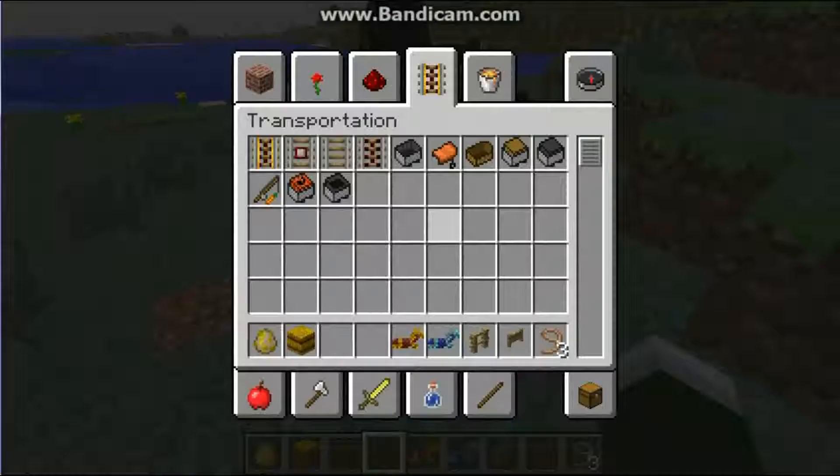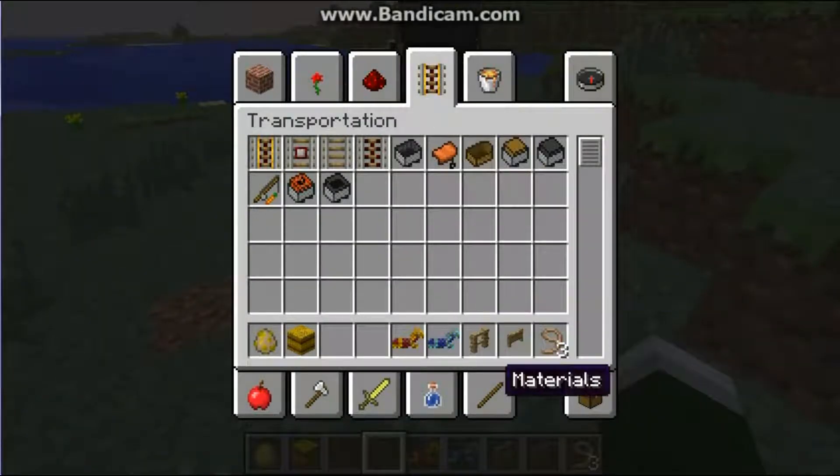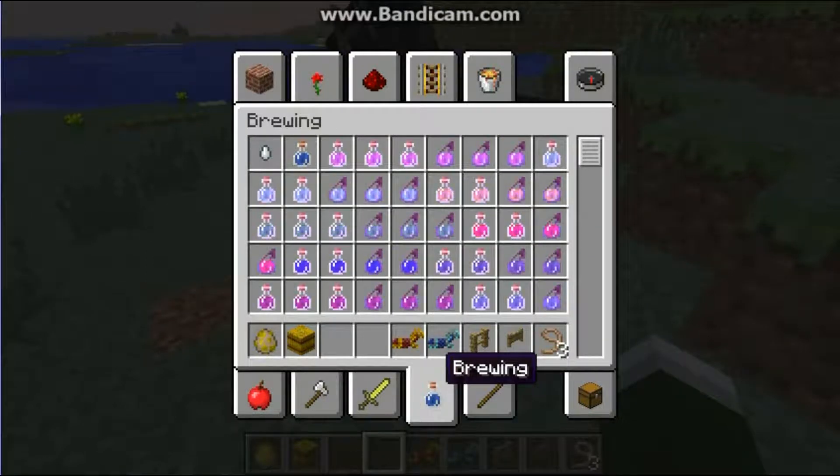They actually made armor for the horses. You are given gold, bronze, and also iron to help with your horses, because you can drive them into battle now.